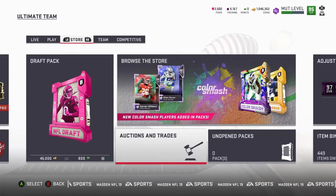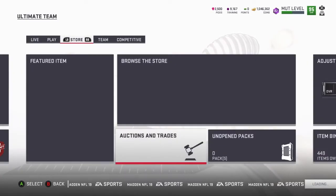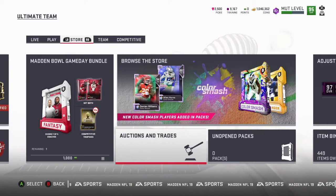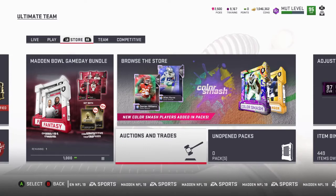I was able to accomplish becoming a coin millionaire on the no-money-spent team in 10 days and I'm satisfied with it. The main thing is to really pay attention to the game, see what it has to offer, be patient, don't hurry up and spend your coins, and make the best decision for your team.